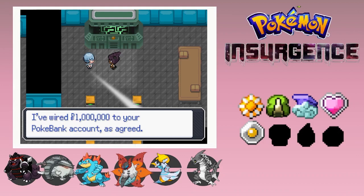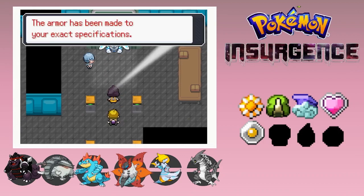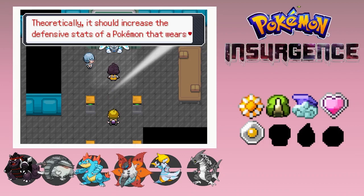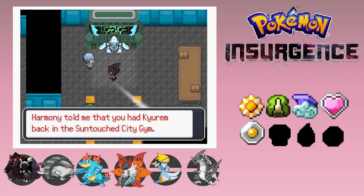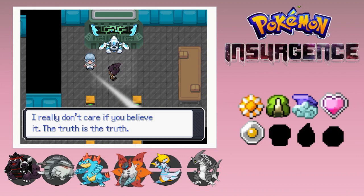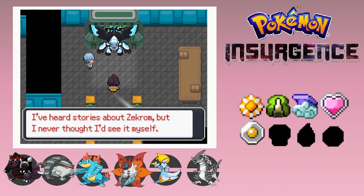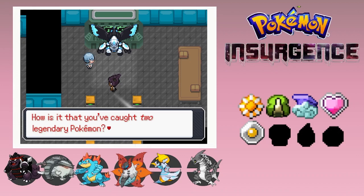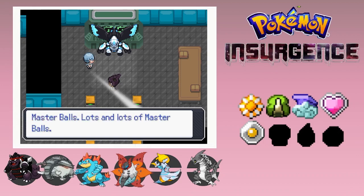The armor has been made to your exact specifications - theoretically it should increase the defensive stats of any Pokemon that wears it. The only Pokemon that fits the measurements is Zekrom. Harmony told you that you had Chiron back in the Suntouch City Gym - do you honestly believe you have Zekrom too? I really don't care if you believe - the truth is the truth. Great work, the armor looks sturdy and functional. I've heard stories about Zekrom but never thought I'd see it myself. How is it you caught two legendary Pokemon? Most people never even see one in their lifetimes. Master Balls - lots and lots of Master Balls.